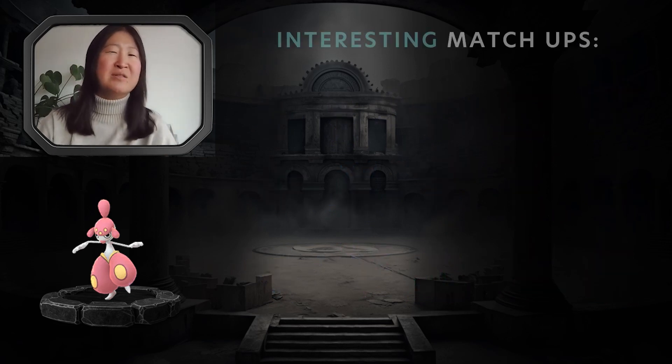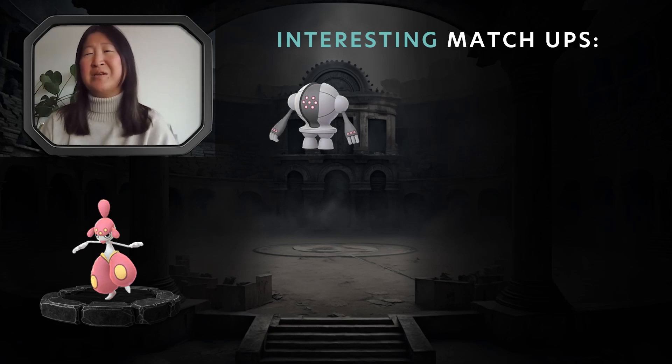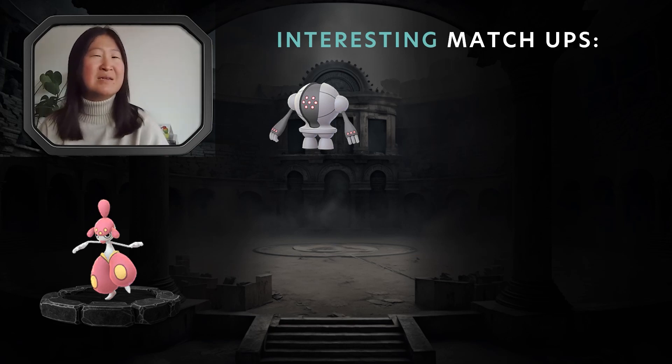Here are some interesting matchups to go more in depth about. Registeel — because it is a Steel type — you would think it would not do well against Medicham since the counters are dealing super effective damage. However, if Medicham is not running Dynamic Punch or Power Up Punch, Registeel can actually flip this matchup, especially coming in as a Safe Swap or Pivot, gaining lock-on advantage and a Zap Cannon debuff that reduces counter damage. Medicham running Ice Punch and Psychic may lose the zero-shield scenario but can usually win the one-shield scenario.